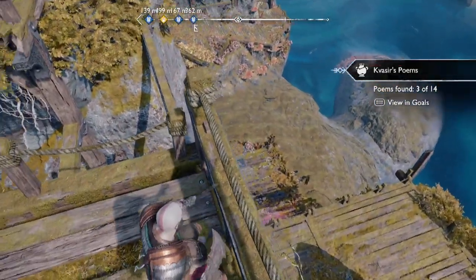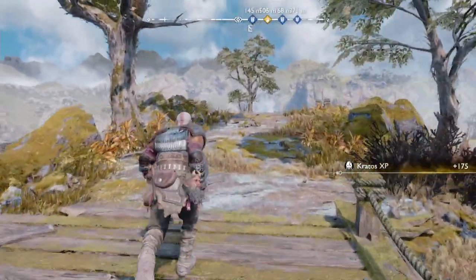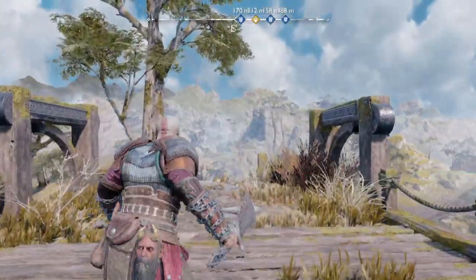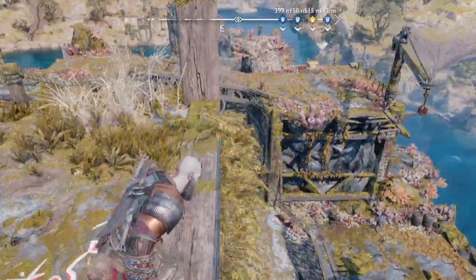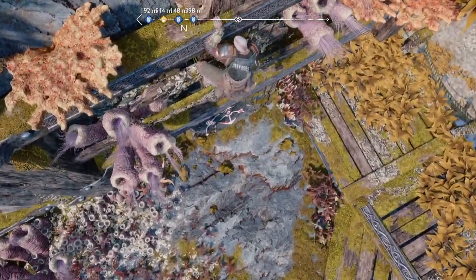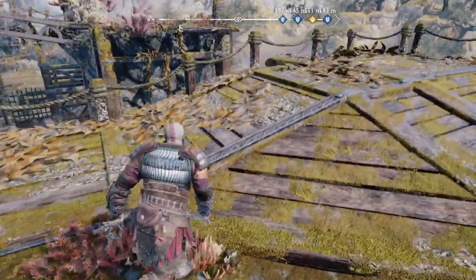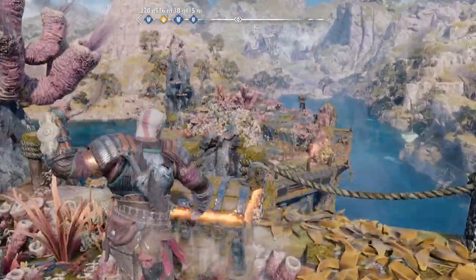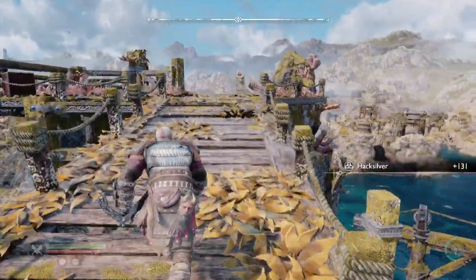From here you can see there's a chest down there — we won't be able to get to that for just a little bit, but we will get it. So we're going to head back down, jump back down, and run down this way. Jump down right here, and now we've got to go back down the way we came. Now we're going to head the way we're supposed to go, which is over here. Grab this chest, which just has hack silver in it.